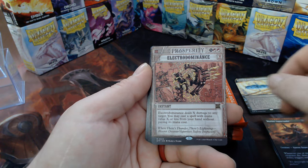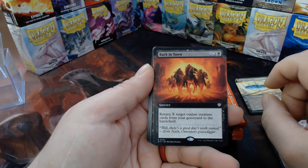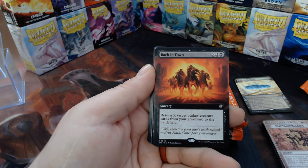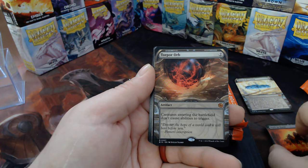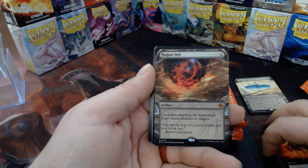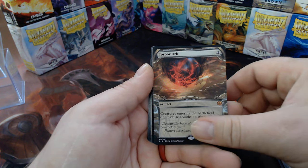Electro Dominance. The Boys Are Back in Town — return up to X target outlaw creature cards from the graveyard to the battlefield. What, that's pretty good! Torpor Orb — I wonder if there's just a slot in here for a showcase Big Score card. It's a pretty Torpor Orb.